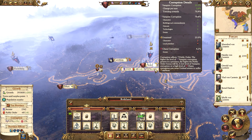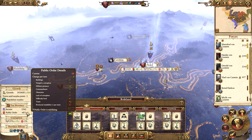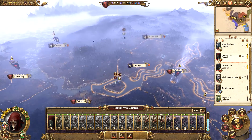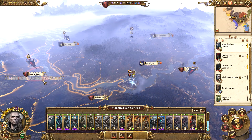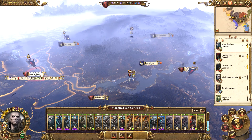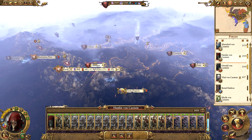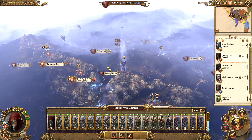The Vampiric Corruption is slowly climbing in Reikland and once it gets high enough we might be able to leave with Hamlin. He's only providing plus five anyway so he can move on. Manfred is providing 20 military presence for public order there so he can't move on, but Hamlin can. Maybe we'll get Hamlin to move towards Helmgart and get Vlad and Hamlin to move over and attack the Wood Elves.